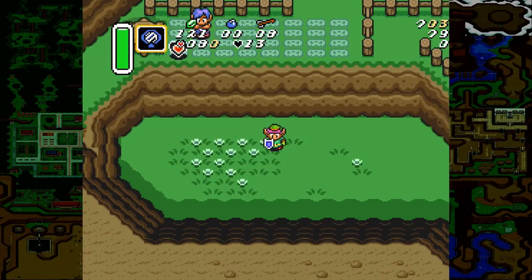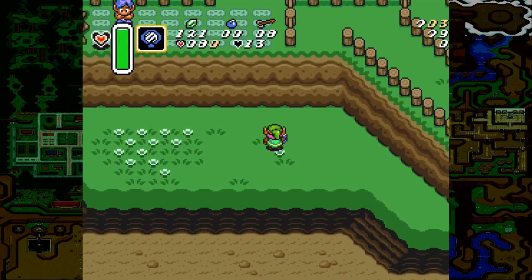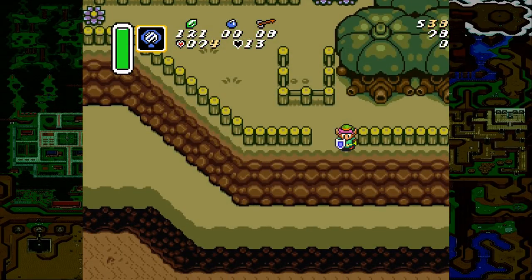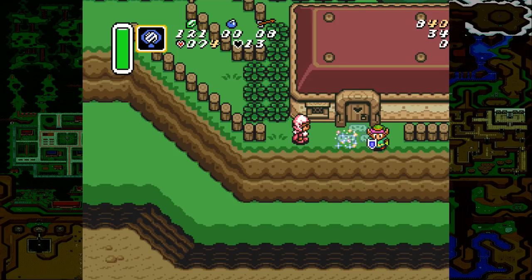Another interesting thing about entrance randomizer is the race game item. In usual standard or open mode, you can simply go through the right side of this house and come out the door. However, that's not necessarily true in entrance because this entrance is randomized — it could be a useless house, it could be Eastern Palace, it could be Palace of Darkness. There's only one way to get this item in entrance, and that is to get to this location with the mirror. If you have the mirror, you can mirror here and check this location as well as complete the race game — that is the only way.